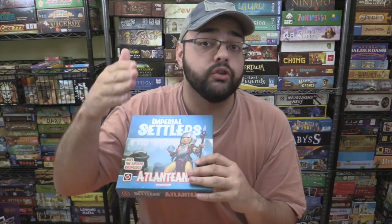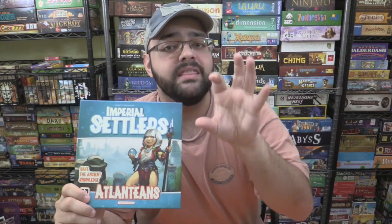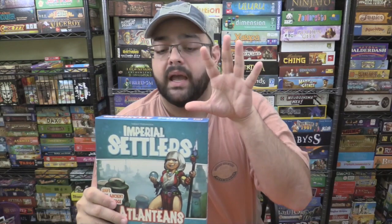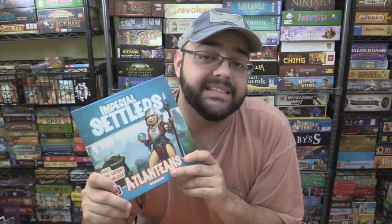That expansion did not introduce a new faction to the four that are in the game — it simply added more cards to each faction that existed. This one does add a new faction, the Atlanteans, and they behave in an interesting and unusual way. I'm going to be showing you just a brief overview of what's included in the box. I'll not be teaching you how to play the game, so go check out a video for how to play Imperial Settlers if you don't know how to play yet. I'll come back in just a minute and tell you what I think of Atlanteans.